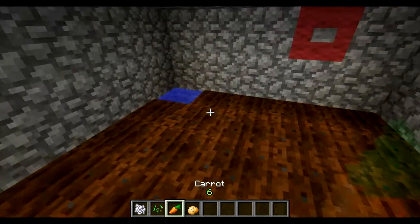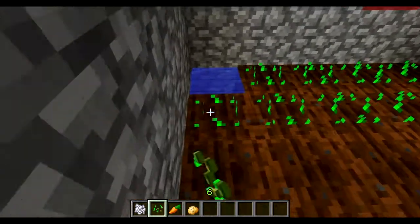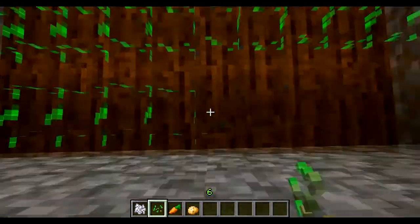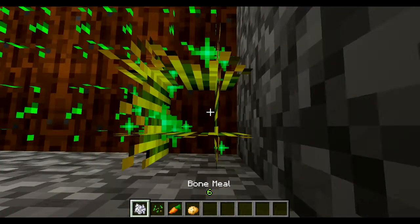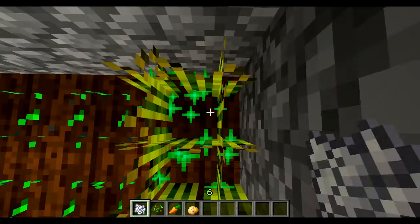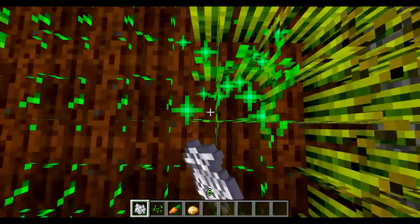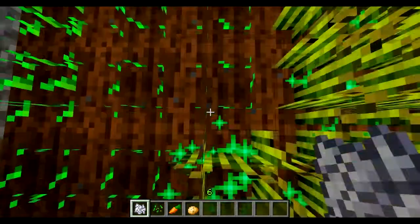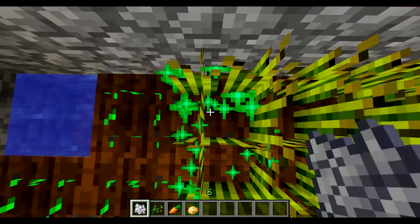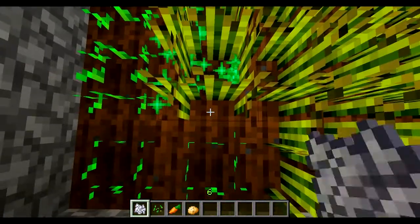Hello, ProfSquiki here for another tutorial. Today I'm actually revisiting a tutorial I did a really long time ago, but I feel like this method of farming is just kind of overlooked a lot. Basically, what this farm runs on is instead of manually going in and breaking the crops, or doing it with water or pistons or anything like that, you do it with light, because crops can't grow in light level zero.